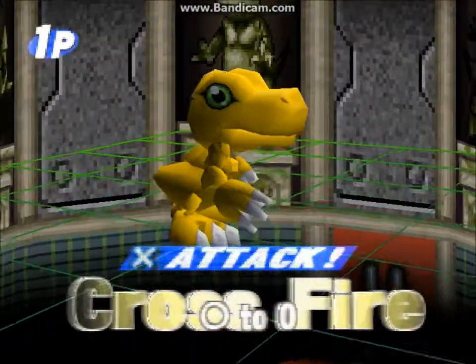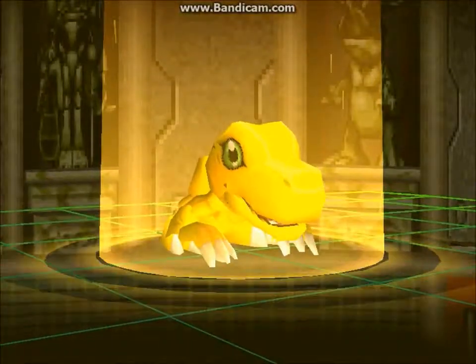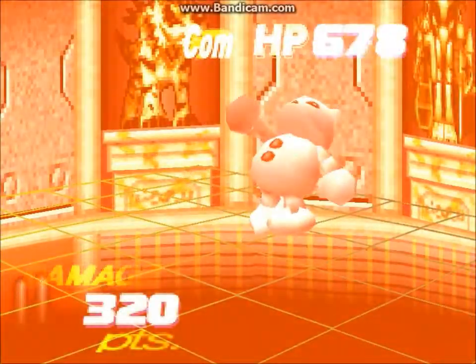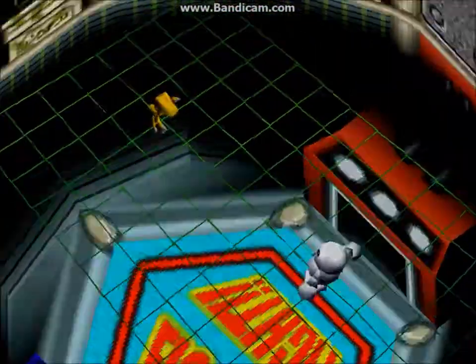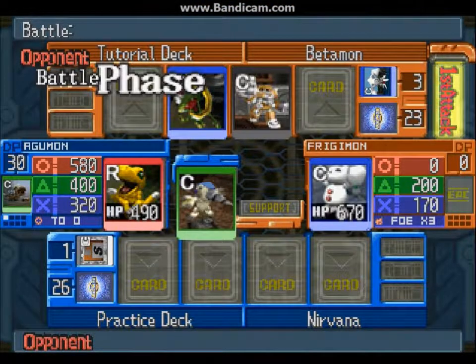It does not matter if your champion level is out of color type. Essentially, if you have the DP you can do it. That's the effect of the X circle — the zero taking effect — which pretty much says that the attack didn't work, so Agumon is okay at the moment.